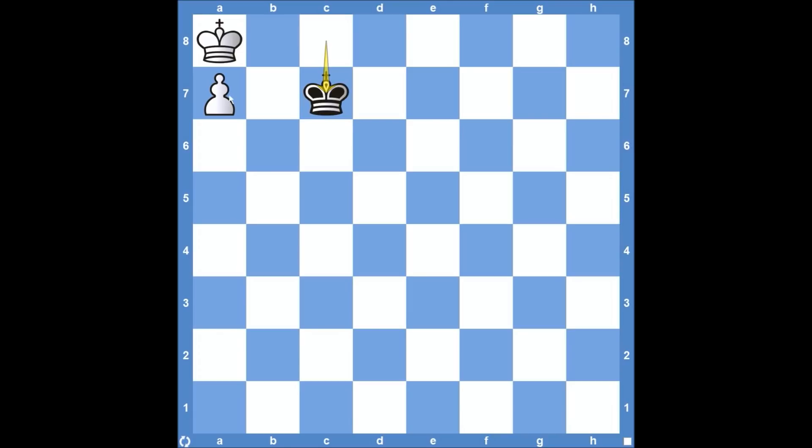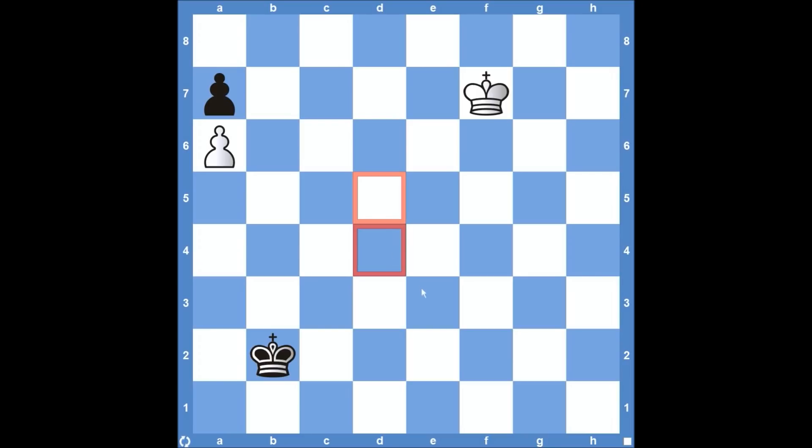So it looked like white could just race over and take that black pawn, but that did not work out. Let's go back to the very beginning and look at where white went wrong and how white could have continued to actually win the game. The squares in the center — d4 and d5 — are critical squares, and white wants to stop the black king from coming to c7. You always want to calculate where your opponent can go and then stop them from getting there. Before you do anything else, make sure you stop them from executing their game plan.